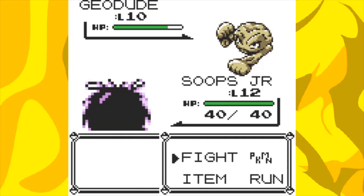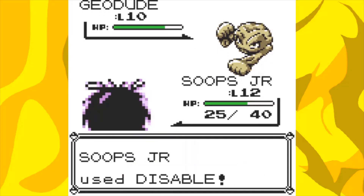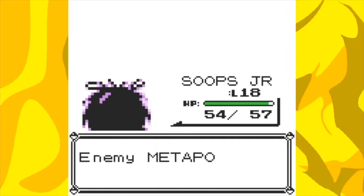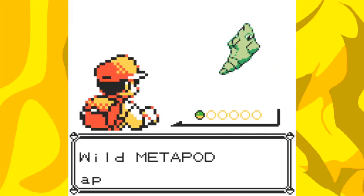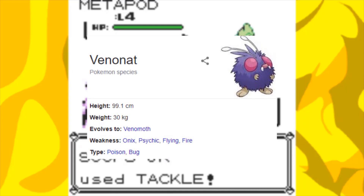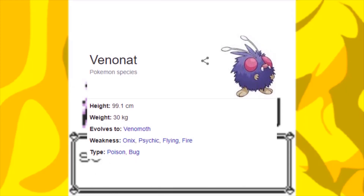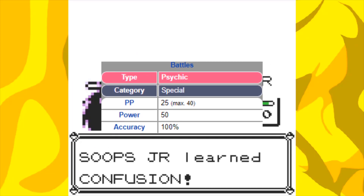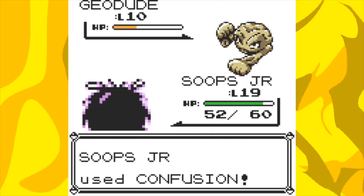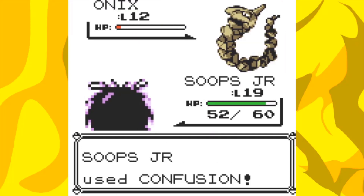I tried to battle Brock at level 12, and Supersonic kept missing since it has a whopping 55 accuracy, and Tackle did a grand total of minus 5 damage to Geodude. So obviously I had to grind more, and it was probably for the best since Google states that Venonat has a weakness to Onix specifically, so I'd stand no chance without being overleveled. Luckily in Yellow we get access to Confusion at level 19, and then the gym was a sweep. Kinda crazy how overleveling and using a special move on Pokemon that are especially weak is a winning strategy. Who would have thought?